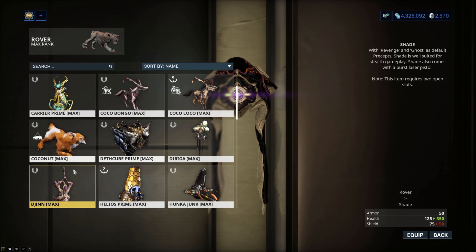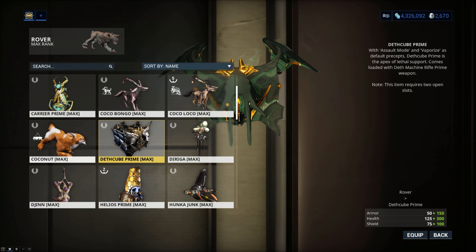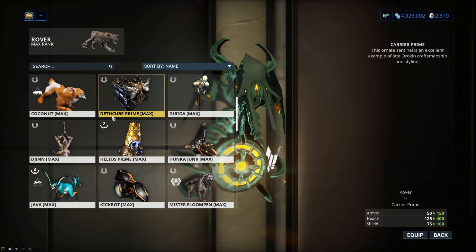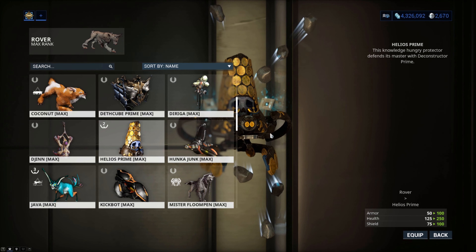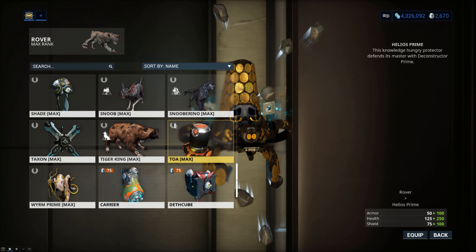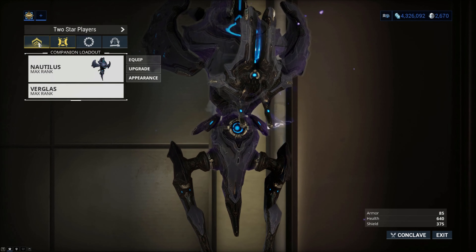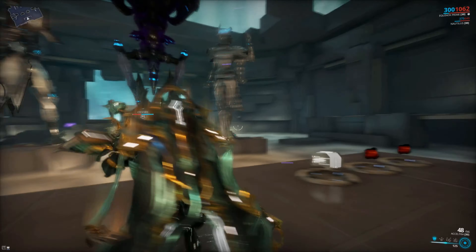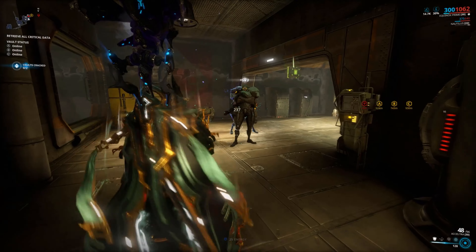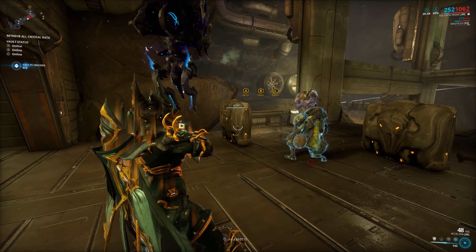That's the only thing sentinels are for. Otherwise people just run Panzer Vulpaphyla nowadays because they spread Saryn spores. Even when it comes to Kubrows and Vulpaphyla, stuff like Maul - why would I even put that in when the damage is gonna be pitiful anyway? On higher levels of content it doesn't do any damage. Any pet or companion's worth is from its utility and secondary effects. You run the Shade because you want to be invisible. You run the Dethcube because you have the augment mod and want to drop energy orbs. You run the Carrier to get more ammo and break resource containers. You run the Helios because you want to scan things. But you don't use them for damage because they can't do any damage. The exception would be the Panzer Vulpaphyla, which is why people actually use it.